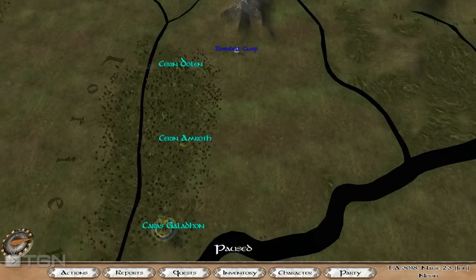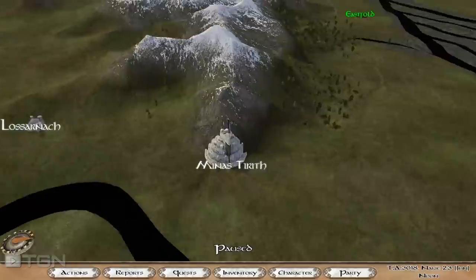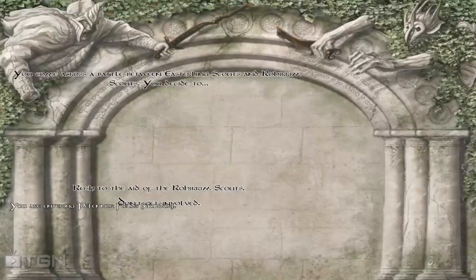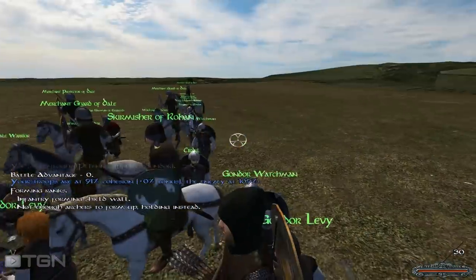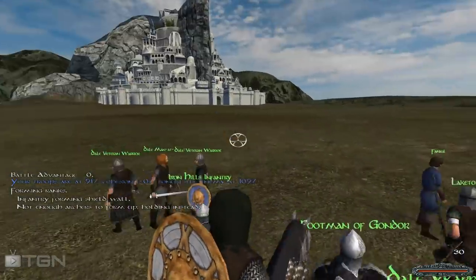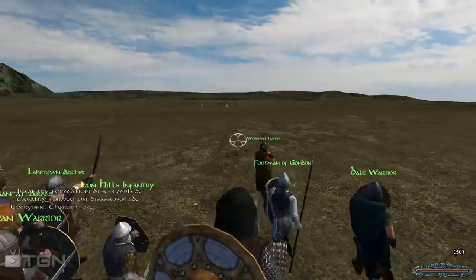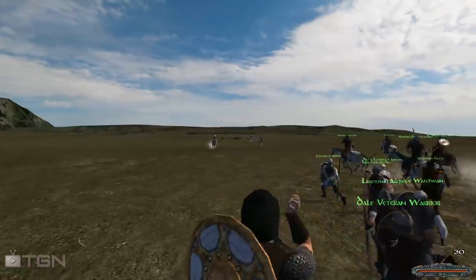Let's pop over to Minas Tirith — there's a battle going on right here, let's jump in. We'll show some of the combat and then I'll show more of the world. The war goes on without you. This is my entire army — there's Minas Tirith, the white city. Everybody charge! Once the war kicks off you'll have a lot of troops running around and the battles are huge; this is actually one of the smaller ones.